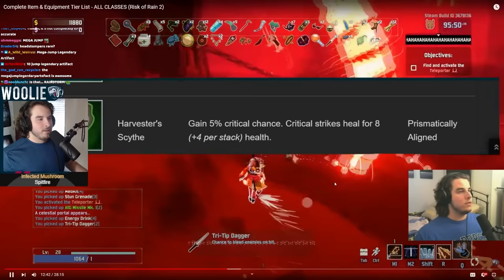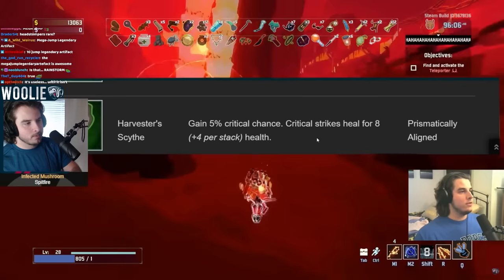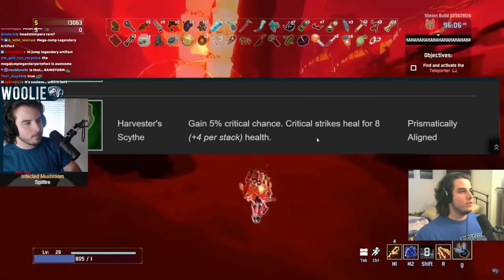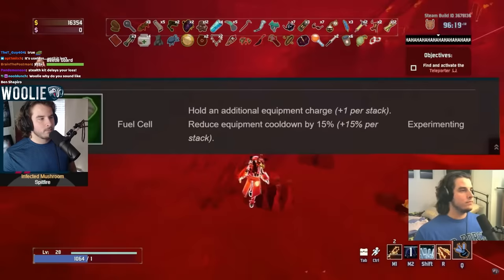Harvester's Scythe — this is very good on everybody, but on the multi it is absolutely nuts because you attack so fast. It gives you crit chance and healing on your crits — 8 health per crit, flat. And the proc coefficient doesn't affect the value of the healing, it affects the frequency. So on the multi you're attacking ridiculously fast and it's disgusting. A tier on everybody else, S-plus on multi.